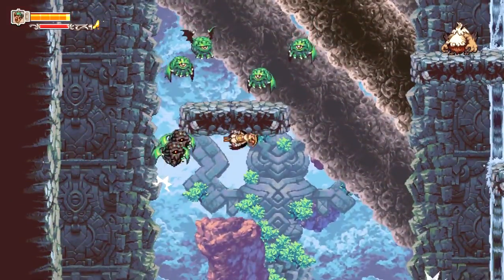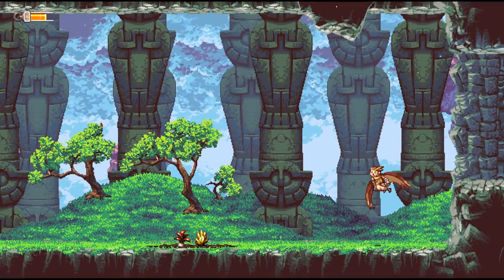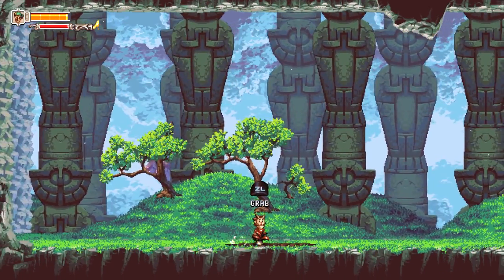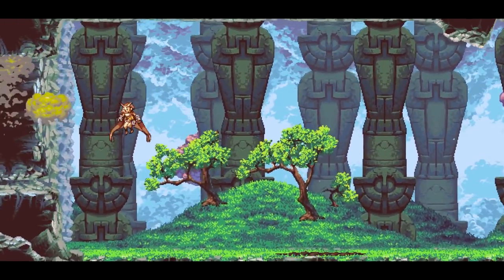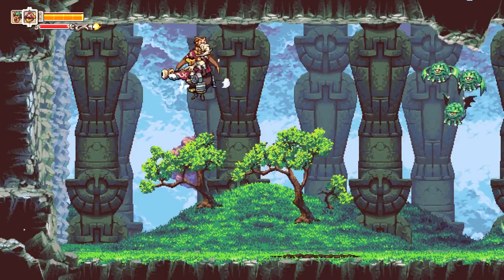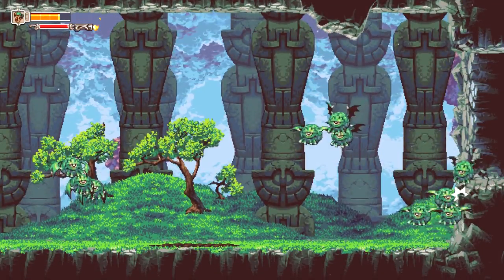They did a really good job of making you feel like you're really getting hurt when you get hit — the way the screen freezes. Oh, it's a cutscene! Eat that plant, eat that other plant. How long has it been since we played this? I pick out the new guy who's got like a shotgun — they're trying to get you to test it out.